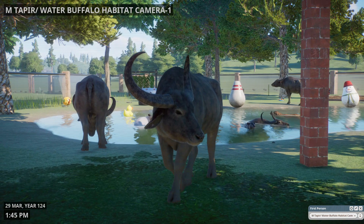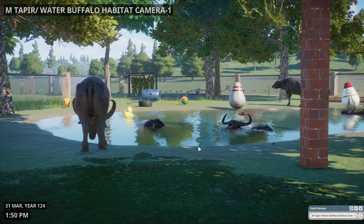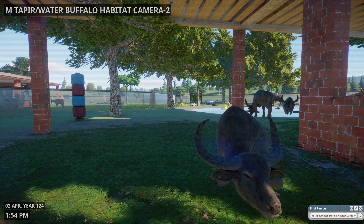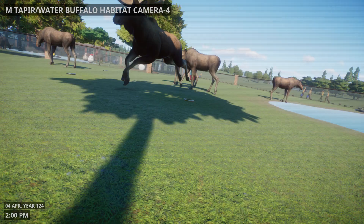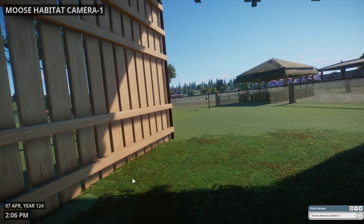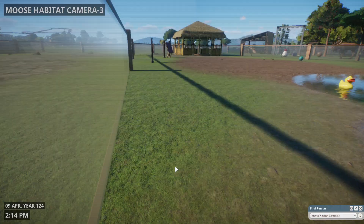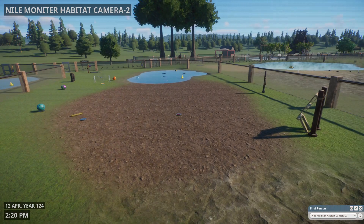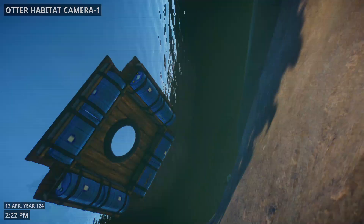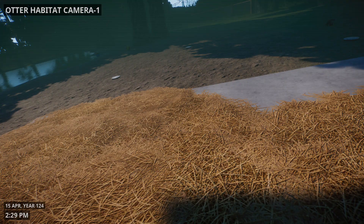There's another one. Tapirs and water buffaloes — you can see all of them right there. I like this pattern — it's a baby, to get those spots instead of the full light stripe. And here's the moose — and here's the Nile monitor. Shelter.